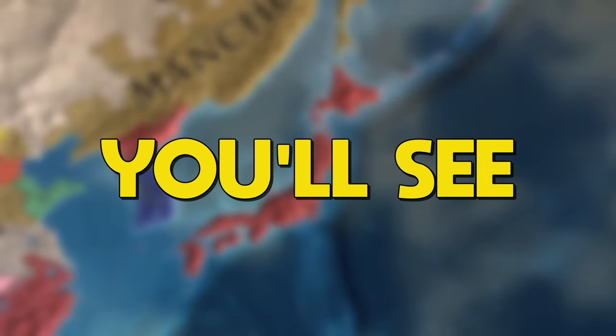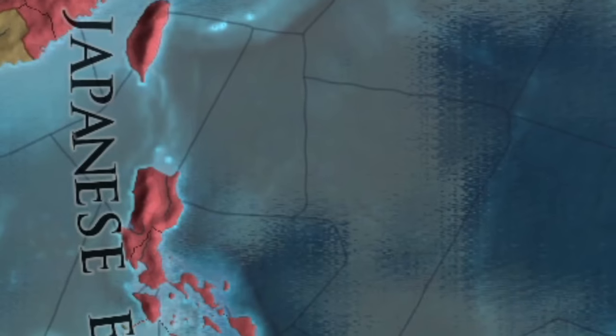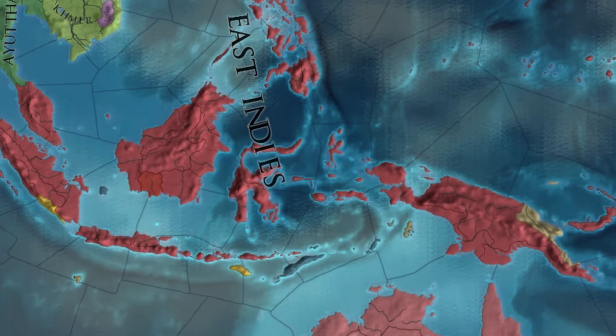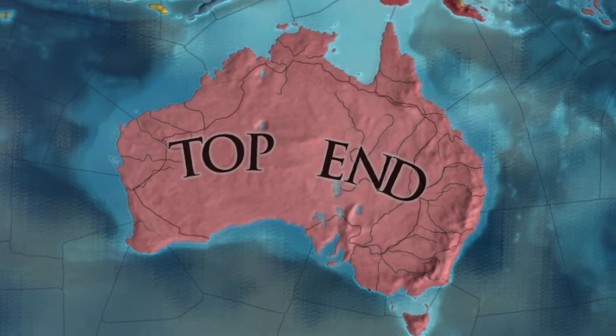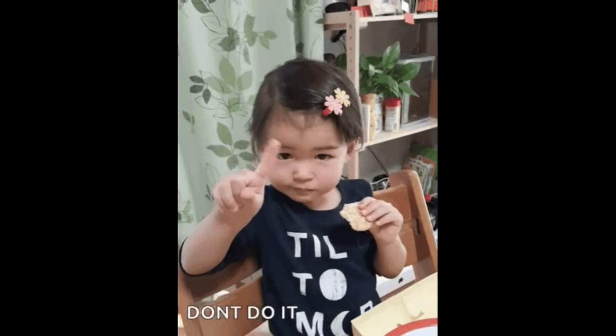In today's episode of EU4, you'll see how to quickly and correctly unify Japan, as most guides get it wrong. I'll also build a powerful Japanese empire in the Indonesian and Pacific region, with colonies not only in Australia but also along the entire west coast of America. Despite me making many mistakes, at least you'll learn what not to do.